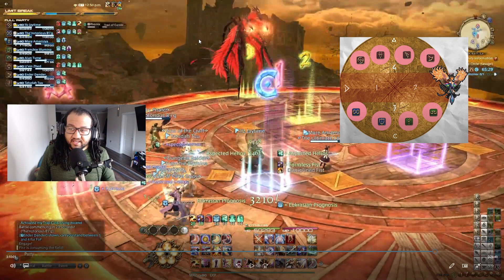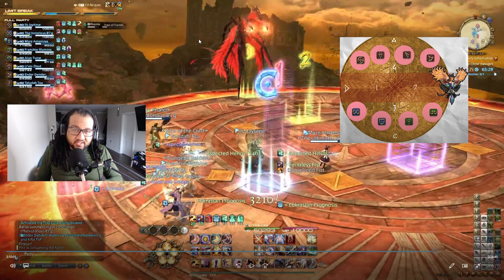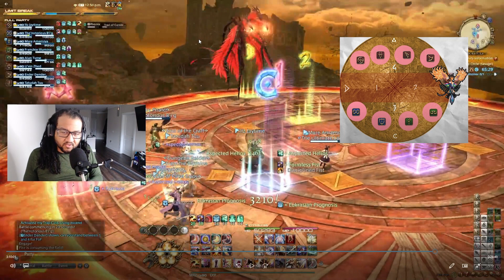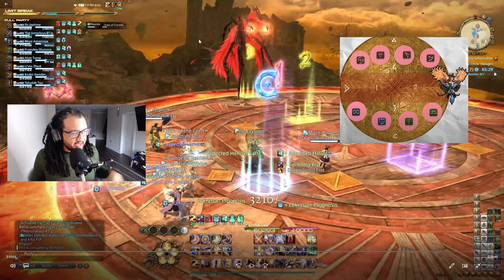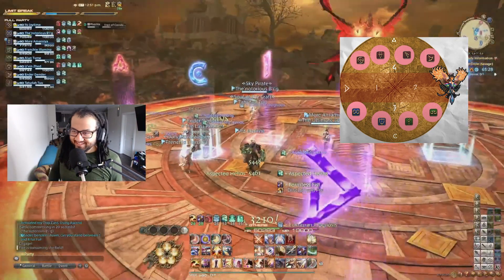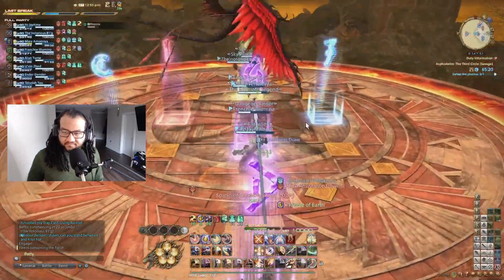If the two outside heads are glowing, stack in the middle — when the bird dives, it wipes anything on the outside of the map, so the middle is safe. The AoE will either target tanks and healers or DPS, so you need to stack in pairs of two to survive. If only the middle head is glowing, it's a spread mechanic — all DPS go to the west side, all tanks and healers go to the east side, and spread accordingly. Make sure you're not in the middle of the map because the middle head dive wipes everything in the center and pushes you to the wall.